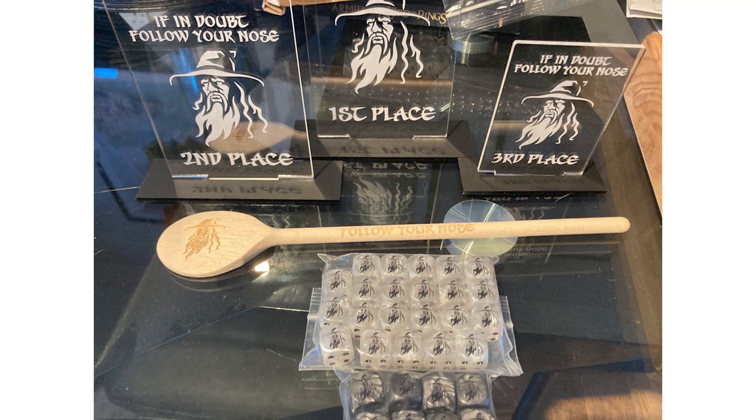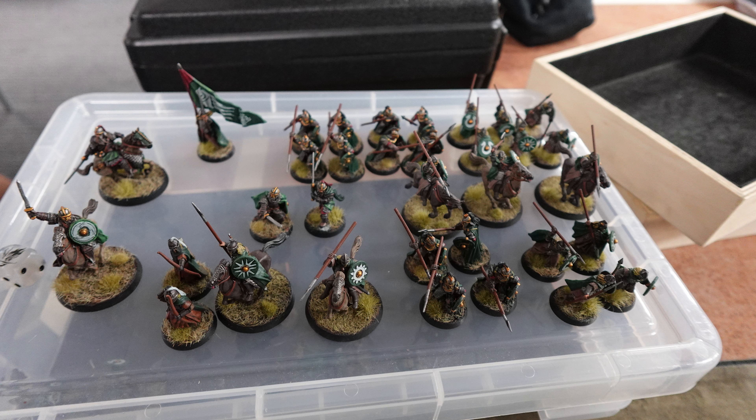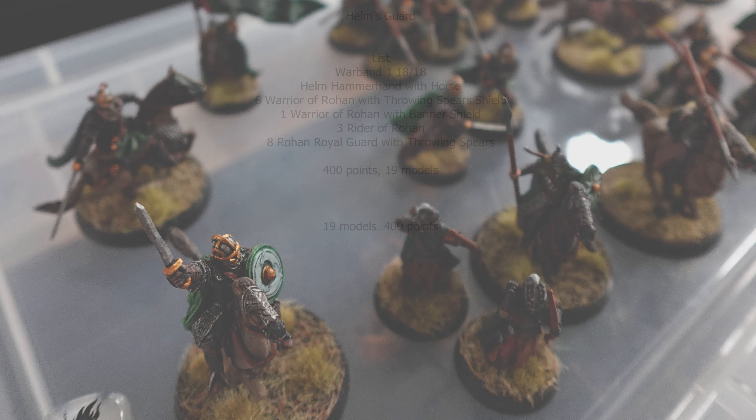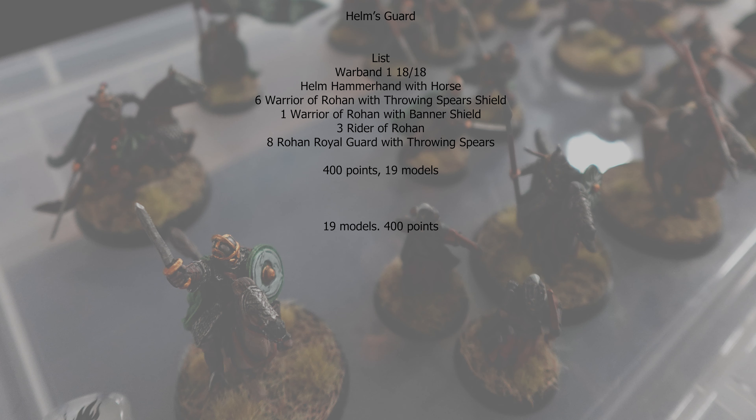He also has a 6-inch bubble in the Legion which gives plus one Fight Value to friendly warriors — not other heroes. In the Legion you can also use throwing spears for spear support. And finally, in the Legendary Legion, Helm gets Mighty Hero and free Hero at Combats, which is why you take the Legion — Helm becomes an absolute beast.